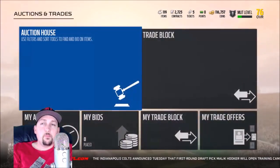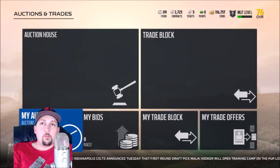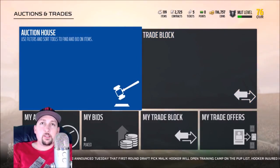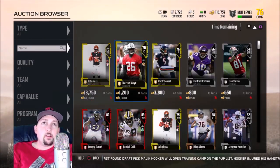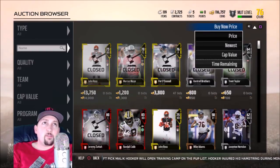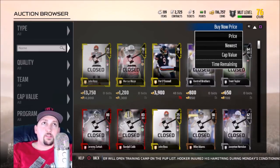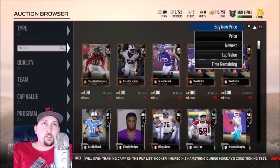We've got My Auctions, which is what I put up for auction, My Bids which is stuff I bid on, Trade Block which nobody really uses, and then the Auction House which is the important one. Let's get into that. This is basically just buying and selling cards, but there are a lot of different techniques you can use to really game the system. There's no single method — it's really simple.